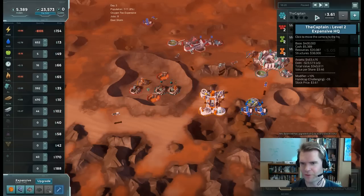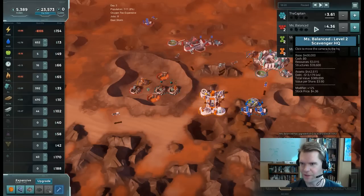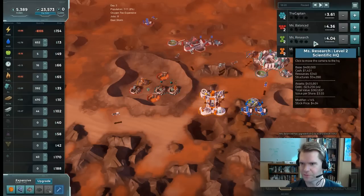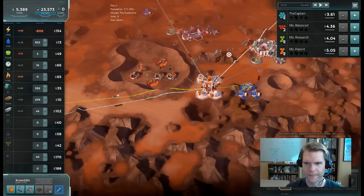There's also a modifier to my stock price from upgrading my colony, and a negative 5% modifier from my handicap level. The higher the difficulty, the more your stock price is penalized. My final price is $3.61. Peeking at the AI: this one has $13,000 in debt, another has $23,000, one has no debt at all — probably doing well on power. Power is at $154.